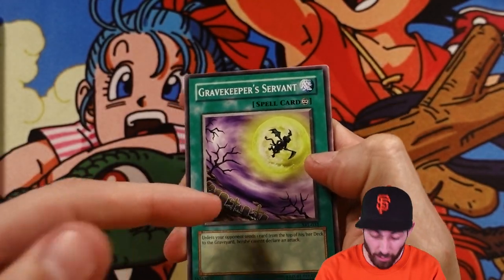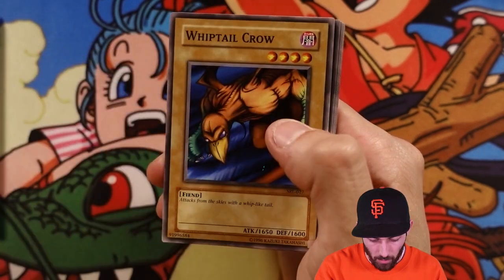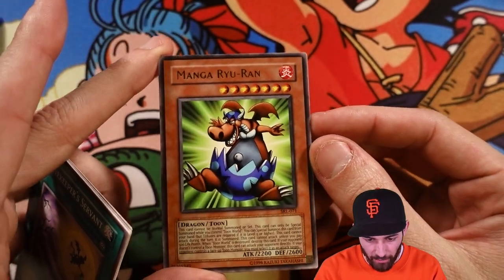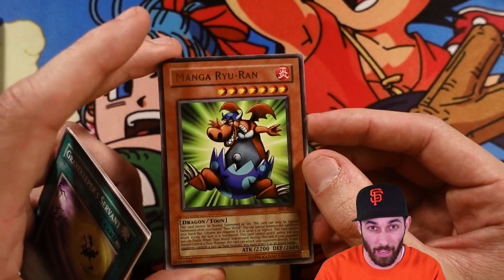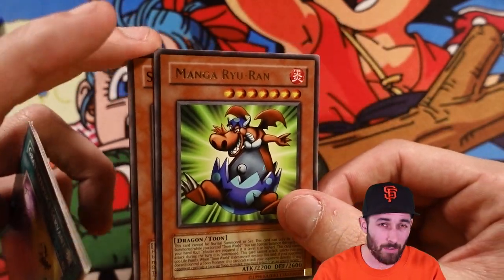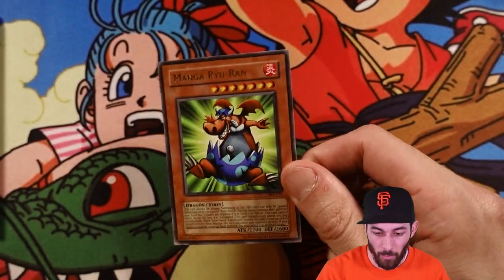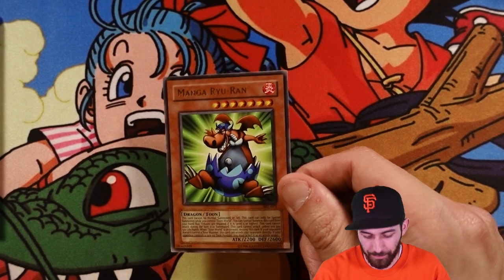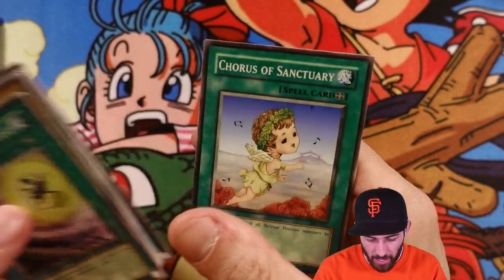Pack number two for Spell Ruler — come on, we got this. Grave Keeper's Servant — not Serpent — used to be really annoying. Ryu-Ran from the show, Yumi Ruka, Whiptail Crow, and Manga Ryu-Ran. That's a pretty iconic card to pull — I forgot the toons were in here too. Toons obviously got a lot more support that made them better and kind of niche but still fun to play. Let me know in the comments if there was actually a good toon deck in the early days. Manga Ryu-Ran as the rare, and we got Spear Cretin, Peacock, Eternal Rest, and Chorus of Sanctuary.